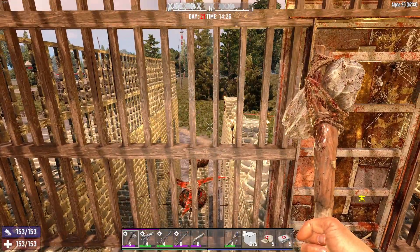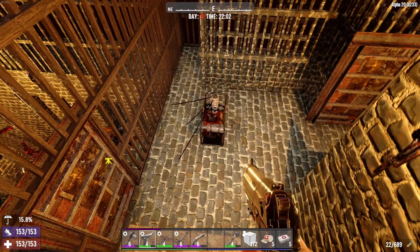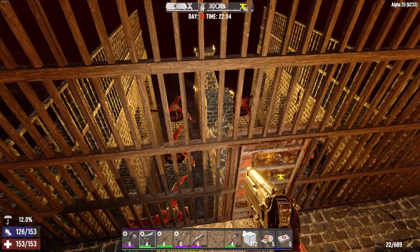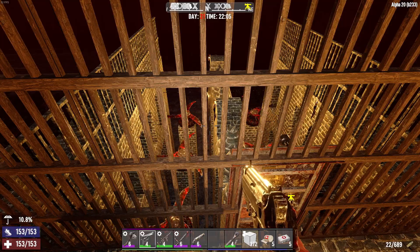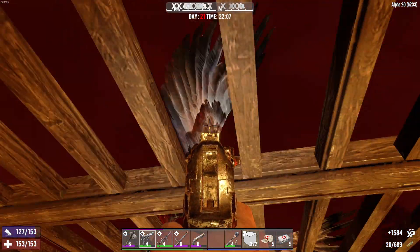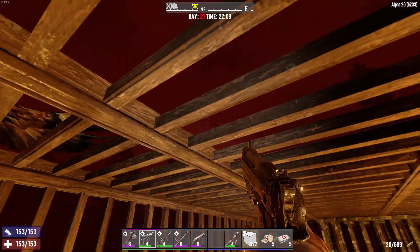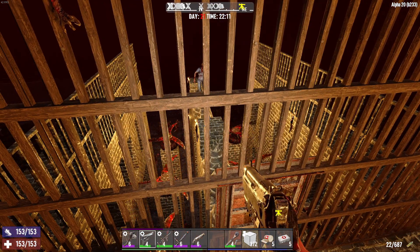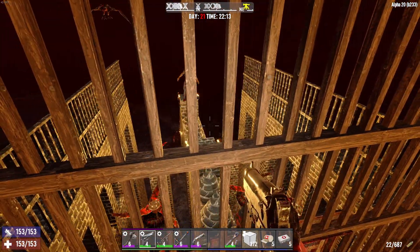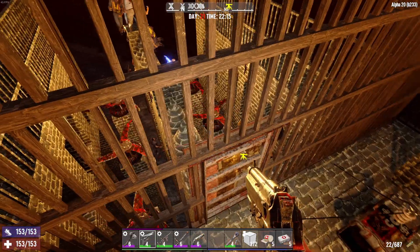Close that door and now we have to wait a little while for the horde night to begin. All right, good horde night everyone, here we go! Sounds like we've got some guests coming — let's get everything turned on. Interesting to see how this works. Where's the vulture? I was thinking about maybe hanging on top of the cage if vultures weren't here yet — probably a bit exposed up there.